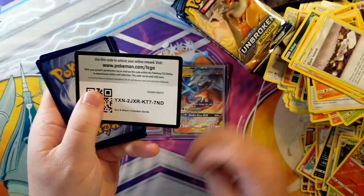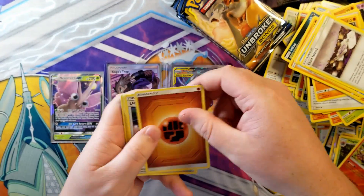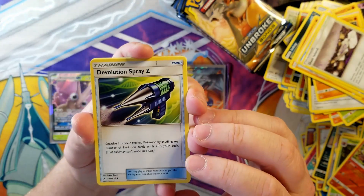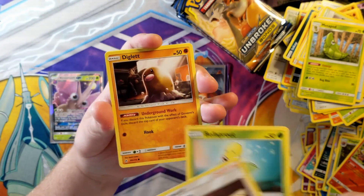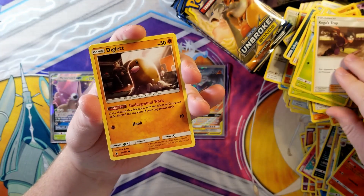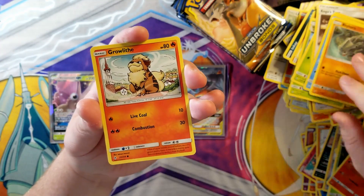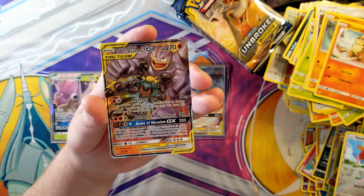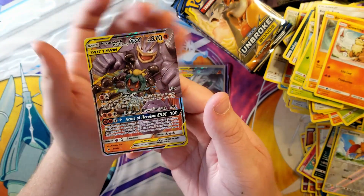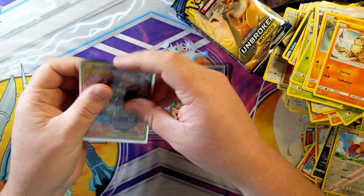Another white coat card! Four to the front, water, fighting. De-evolution Spray Z, Metapod, Koga's Trap, Bellsprout, Giovanni's Exile, Diglett, Poliwag, Ryhorn, Ralts - our reverse is a Spearow - and another GX for us! We got a Marshadow Machamp Punchy tag team GX. Okay, not bad!